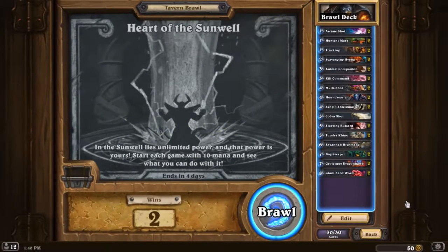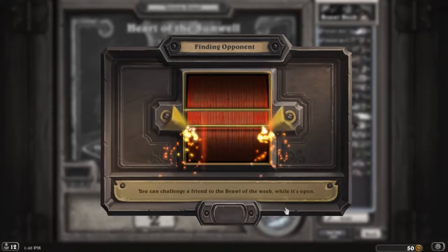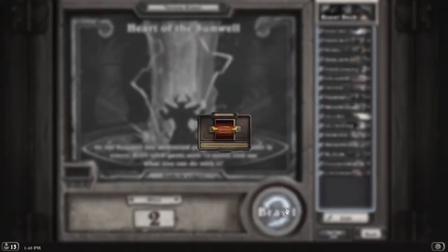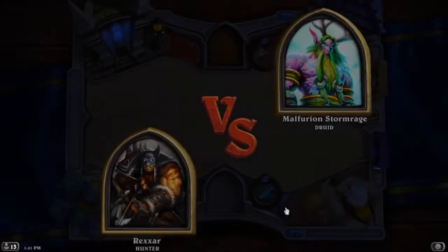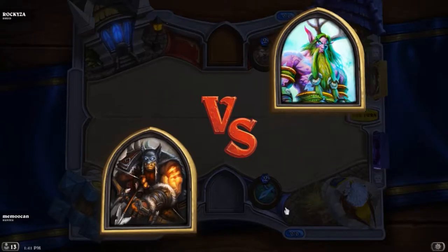Welcome everybody to a game I haven't played on the channel in years. We're going to be doing a tavern brawl today — I love doing these, I've kind of gotten addicted. My particular strategy for using 10 mana every single turn is going to be a very cancerous hunter deck, face hunter to be specific. Once we get somebody going I'll show you how to get five easy wins. I've already gotten two, as you can see.